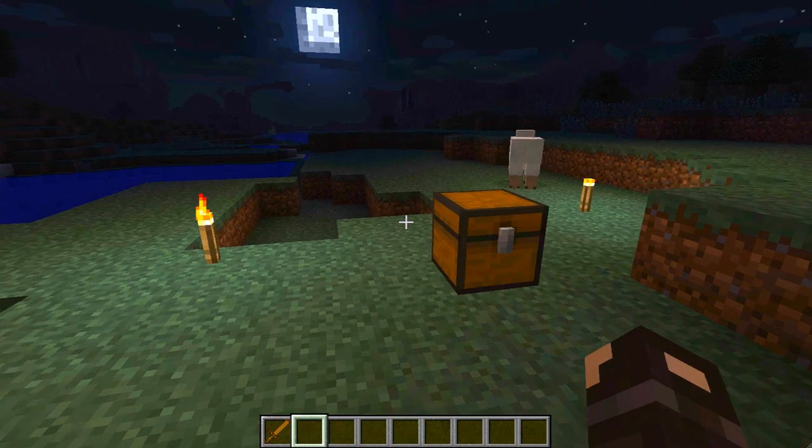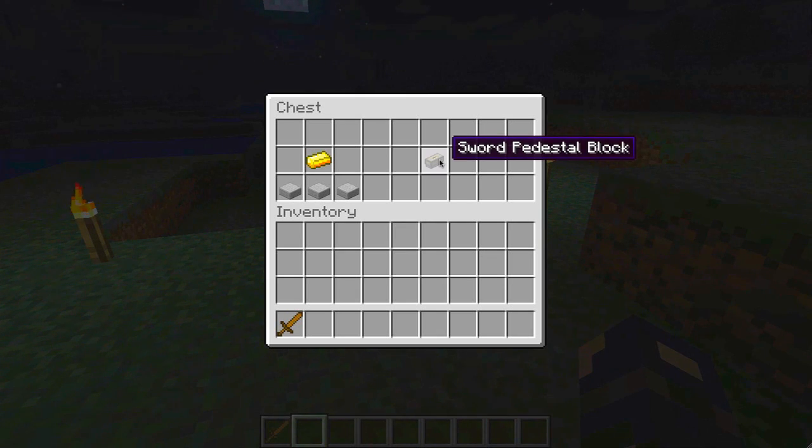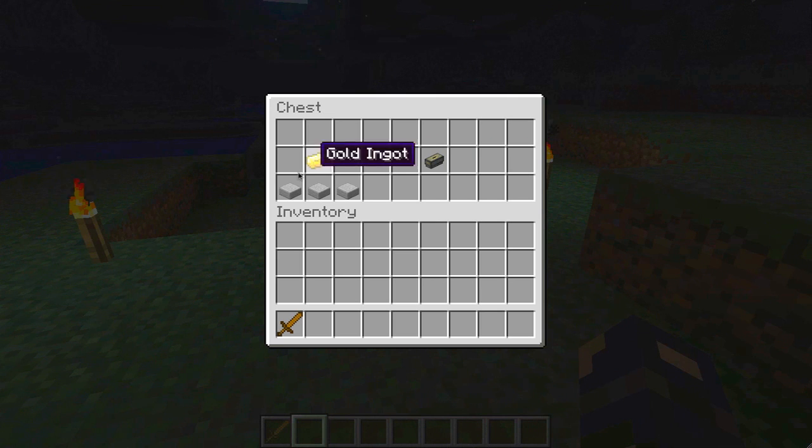So let's see how we make the Sword Pedestal. This is the Sword Pedestal block here, and it's actually made from a gold ingot and three stone slabs.